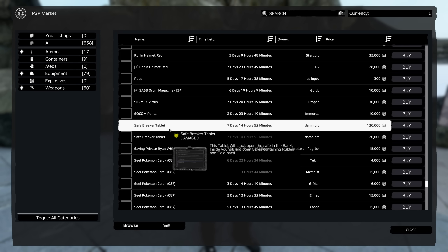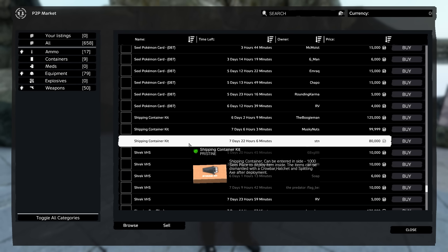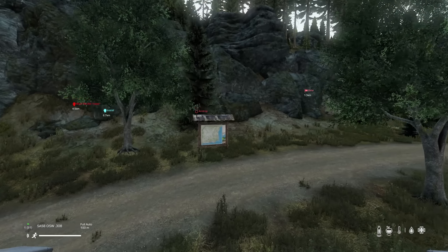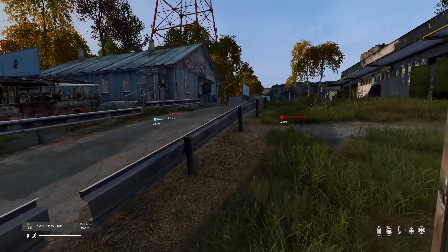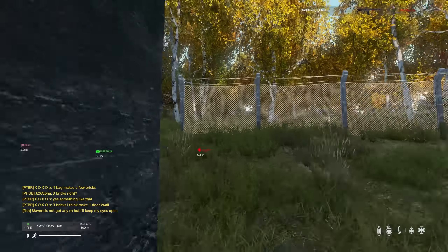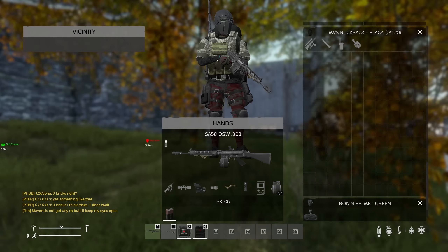There's a safe cracker tablet - it will crack open the safe in the bank, inside you will find open safes containing rubles and gold bars. So that's what we need if we want to go for a bank run. Right well I'm going to go to Altar anyway. Hopefully this northwest key pays off - it's 3.5 kilometers there. I'm going to wait a little bit because there's still the king of the hill going on. Oh you know, come to think of it there's a restart coming, so this is perfect.